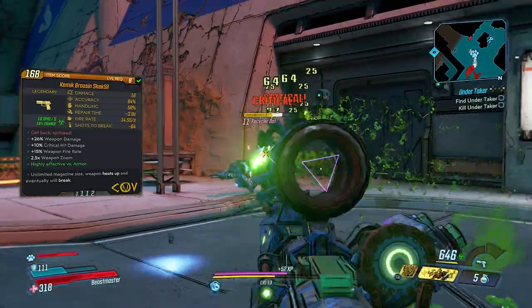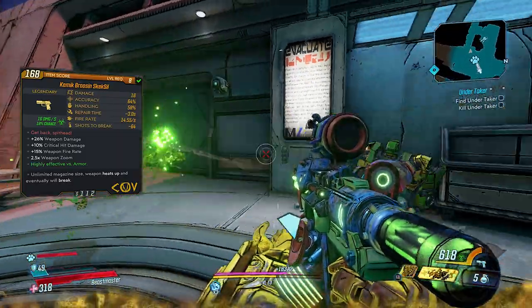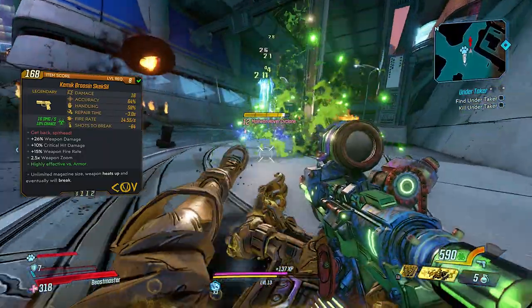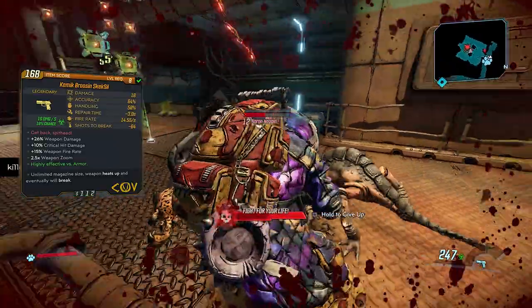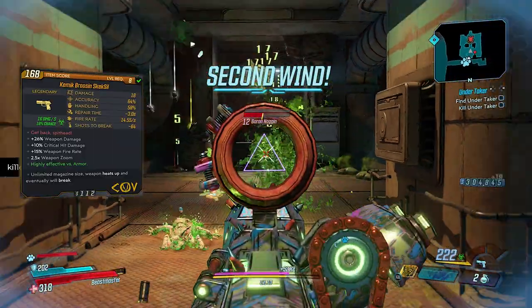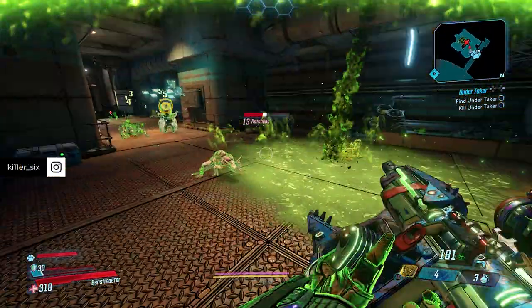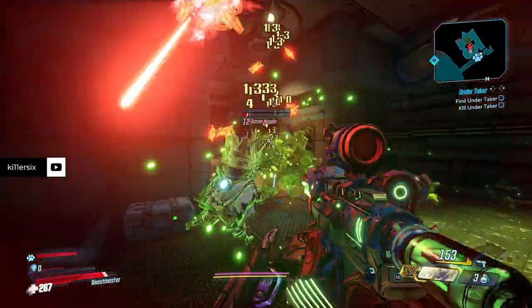The level 8 stats on this gun are: 16 damage, 64 accuracy, 58 handling, and a three-second repair time — which is essentially the Children of the Vault's way of reloading. In the case of this gun, when it overheats, you spray it with a water gun, which is hilariously awesome. It also has a 14.55 fire rate per second and 64 shots to break, meaning after 64 shots you'll spend three seconds repairing the gun.